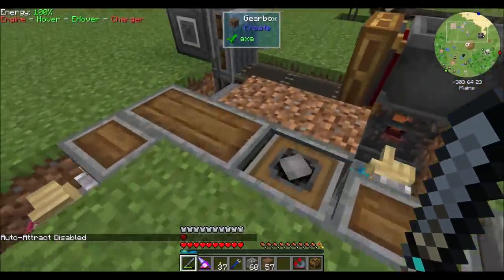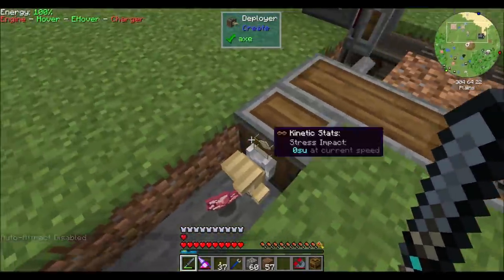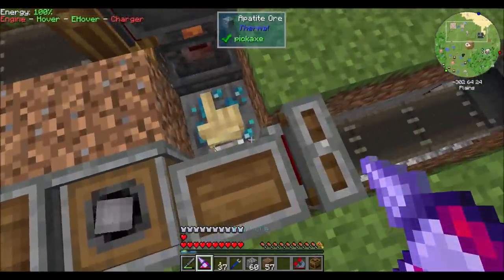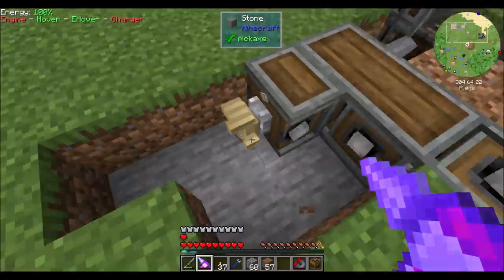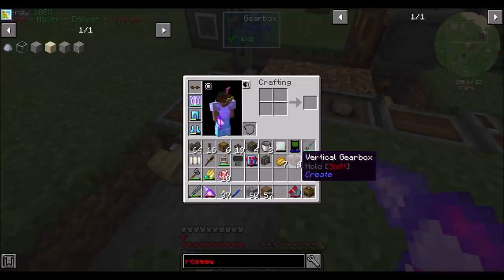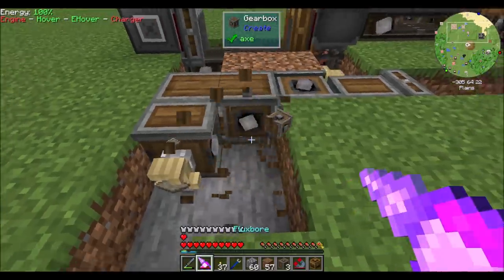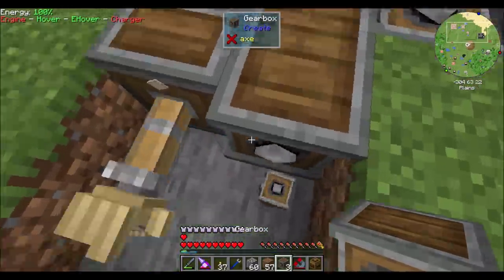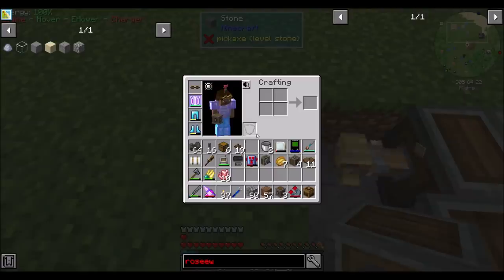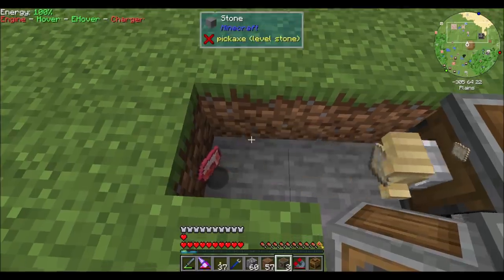Do you need a redstone signal or something? Like what makes you spin? Don't you have the necessaries? Do you need a gear? Oh I see — your thing is that way. That's a vertical — my bad. I want a normal gearbox there. Now we're cooking. Oh hello — that's cool!